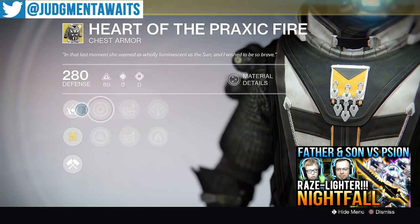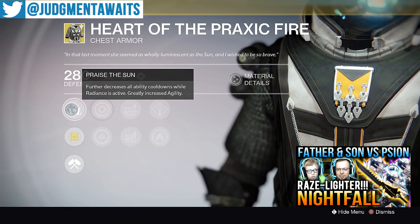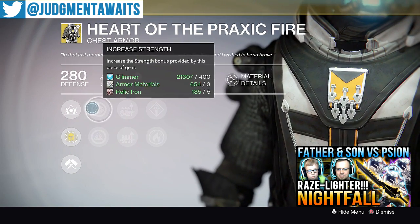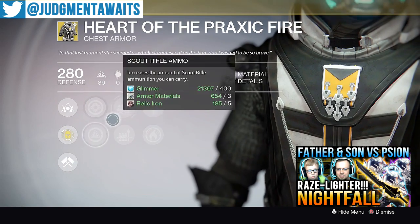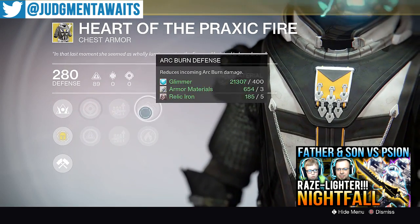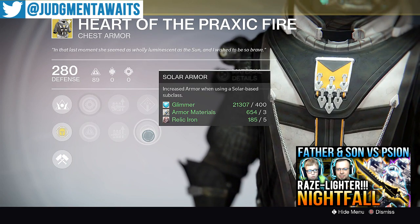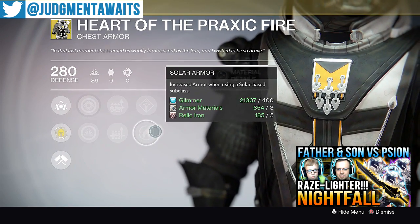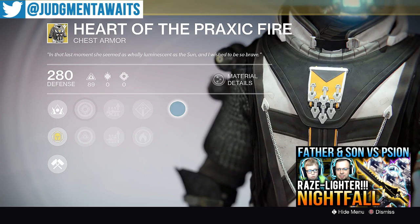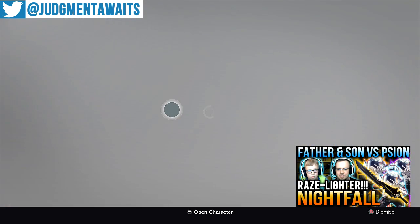Heart of Praxic Fire — further decreased all ability cooldowns while Radiance is active, and greatly increased agility. For the Sunsinger, this can be a lot of fun. You can chuck some serious grenades, especially if your discipline is pretty high. Increased strength, increased intellect. Scout rifle ammo, sniper rifle ammo. Arc burn defense and solar armor — increased armor when using a solar base subclass. If you're both a PvP and PvE player, this chest piece can really come in handy. Go ahead and pick this up for your Warlock regardless of what you like to play.